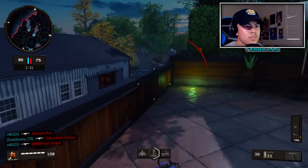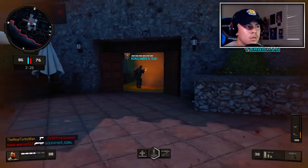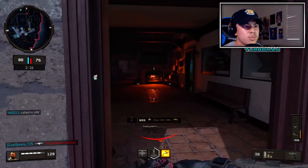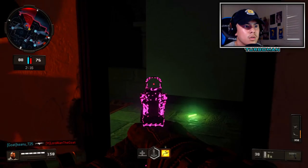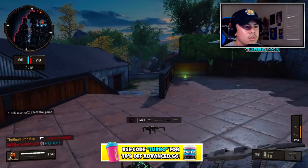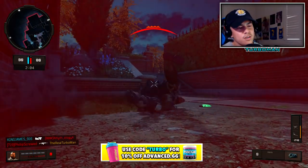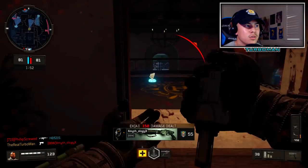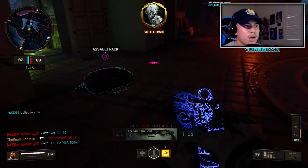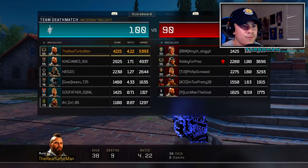Oh well, whatever — let me get this guy. That was nice. I'm not even gonna waste my time with that. Oh — I saw him last minute. I'm pre-aiming this, I knew he was gonna come through there. See if I can intercept them over here. Oh he was about to Grab Slam me — no way. Alright well that's the end of the match guys — we got 38 kills, 9 deaths with a 4.22 ratio.